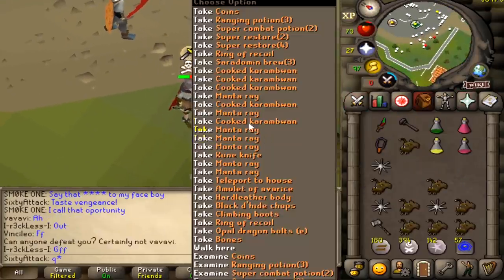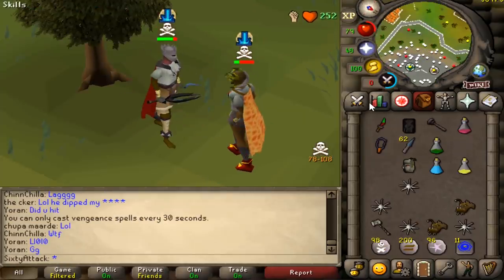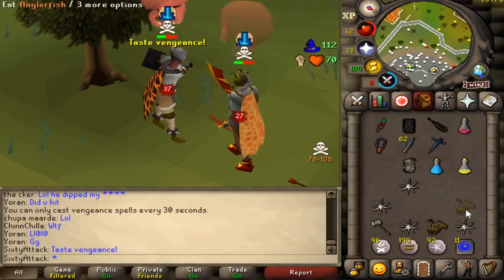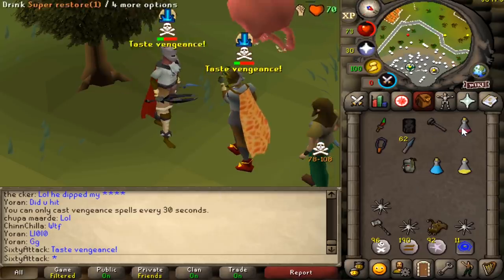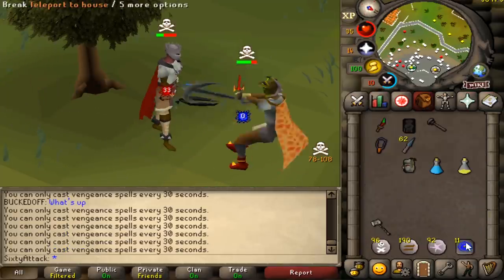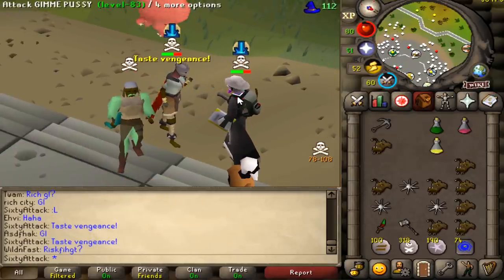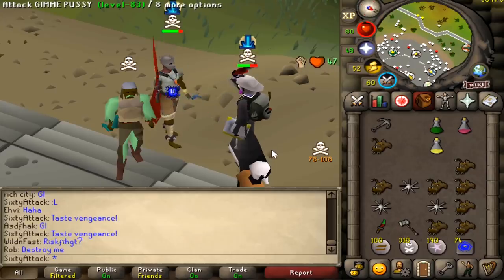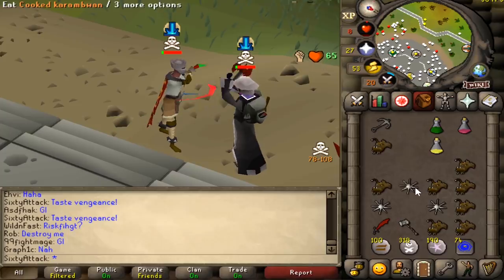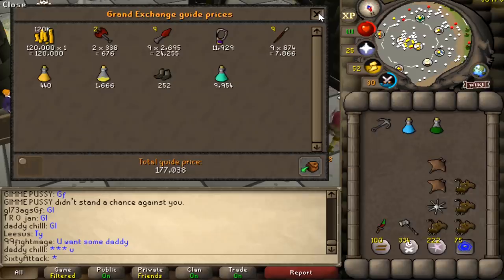We got our revenge — unlucky, bro. Another gmall to add to our collection. Making so much money today. That was a huge chance — 12 and he knows it as well. We are really out of prayer though, so we have to tap out. Goodbye, bro. 177k bank loot.